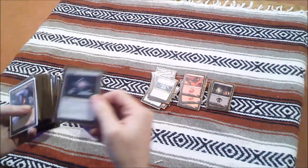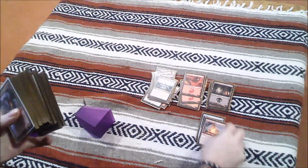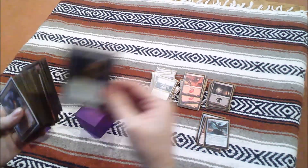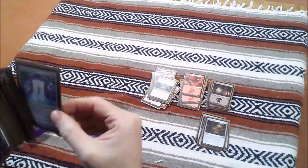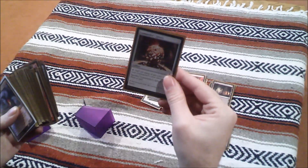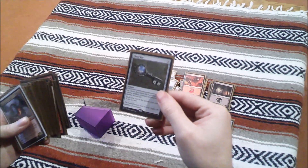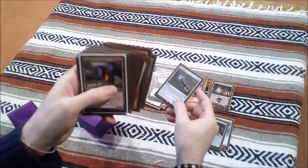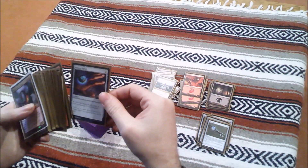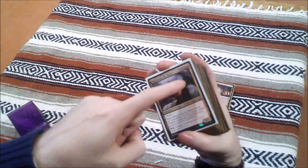A staple: Sol Ring. Orb of Dragon Kind, Kolaghan Monument, Dragon's Horde, Conjurer's Closet, Commander's Sphere. Cloud Key is very good — dragons are pricey when it comes to mana, so this is going to be beneficial to get their cost down a little lower and make it easier. Arcane Signet — that's a card that's very good if you're doing a multicolored commander.